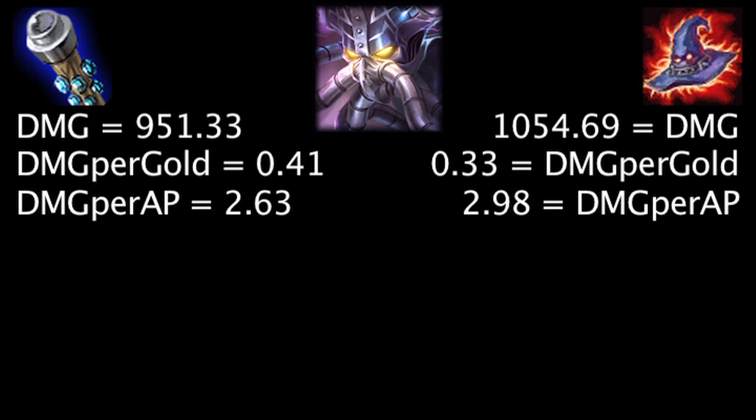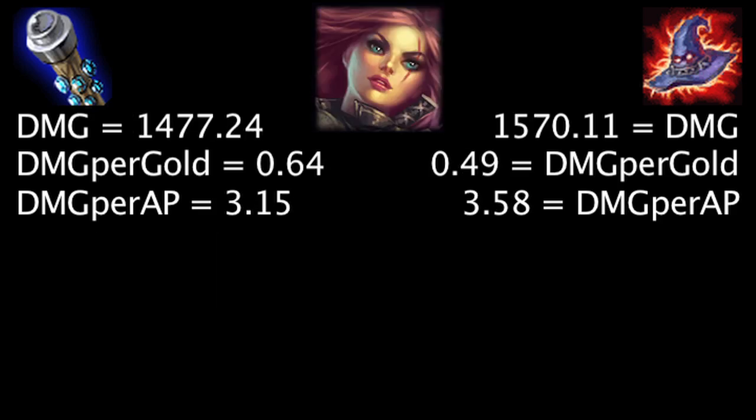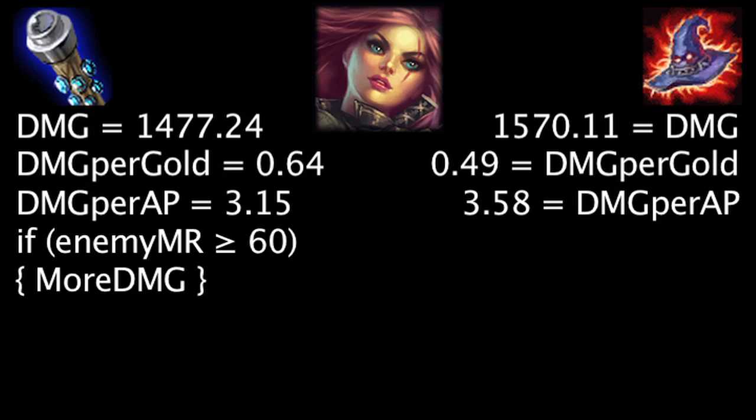On Kassadin, at first the Death Cap will deal 103.36 more damage, the Void Staff will grant 0.08 more damage per gold, and the Death Cap will deal 0.35 more damage per ability power. Against 90 magic resistance, the Void Staff will deal more damage than the Death Cap. On Katarina, at first the Death Cap will deal 92.87 more damage, the Void Staff will grant 0.15 more damage per gold, and the Death Cap will deal 0.43 more damage per ability power. Against 60 magic resistance, the Void Staff will deal more damage than the Death Cap.